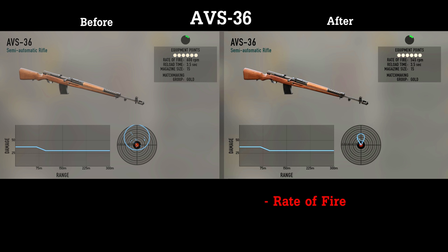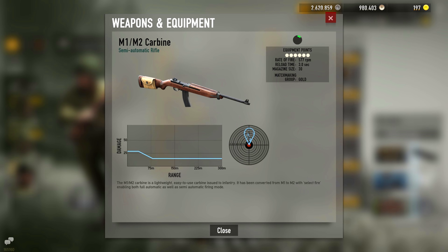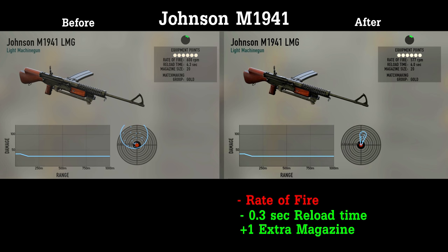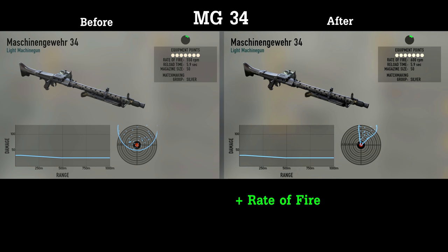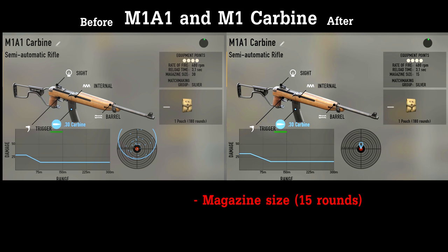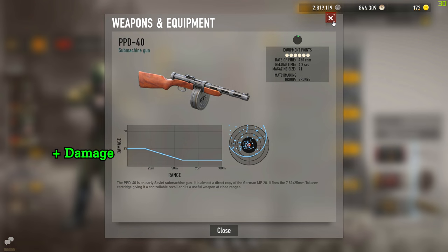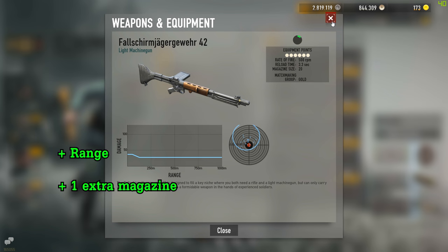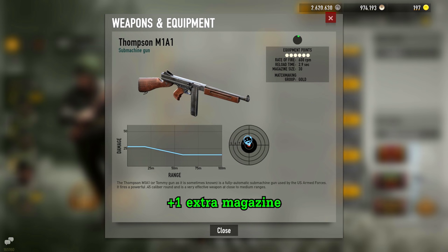They decreased the rate of fire of the AVS. For the M2 carbine, they decreased the rate of fire, they increased the damage and range, and they made the recoil easier to control. They decreased the rate of fire and reload time for the Johnson. They decreased the rate of fire of the STG44. They increased the rate of fire of the MG34. They decreased the magazine size of the M1 and M1A1 carbine, but you can still carry 180 bullets for the same amount of equipment points. A tiny damage increase for the PPD and the single fire mode option. Slightly better range on the MG42. And even though the changelog says the PPSH41 has better damage and range, I don't see any difference. The MP34, MP14 and Thompson also received 1 extra magazine.